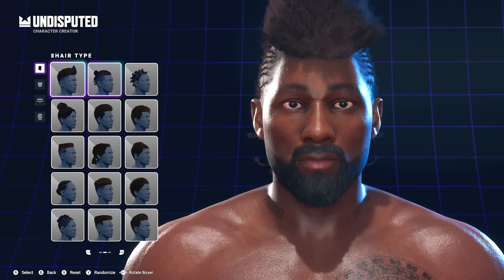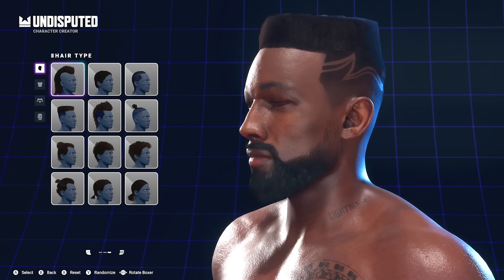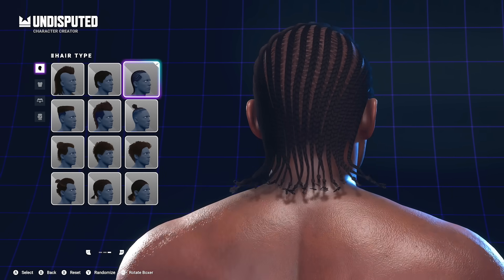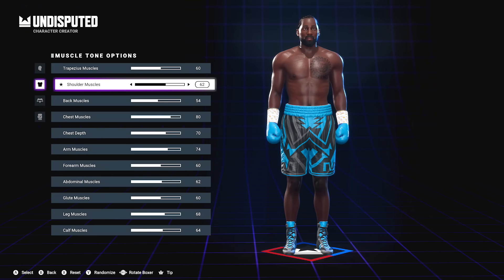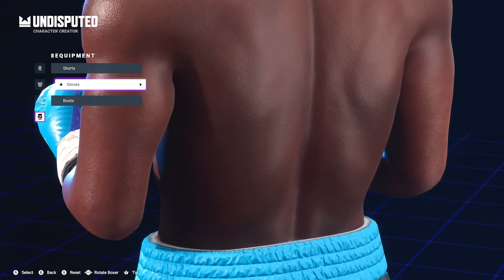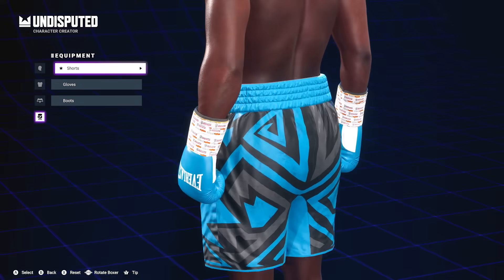I'm checking out the hairstyles, seeing if I wanted to switch from the cornrows I already had. They've got the little flat top, a crazy mohawk mullet looking hairstyle — they give you a few options. When you're going through everything else, including the muscle tone, you can switch up pretty much everything on your character. You can add tattoos, and then go to your equipment to change up the color, style, logos on your gloves, trunks, and boots.